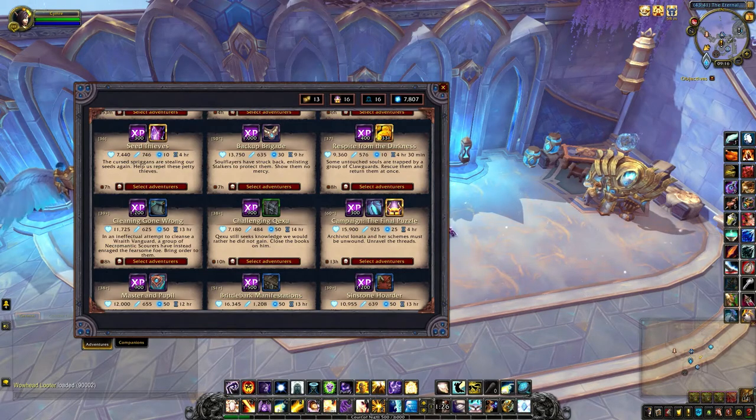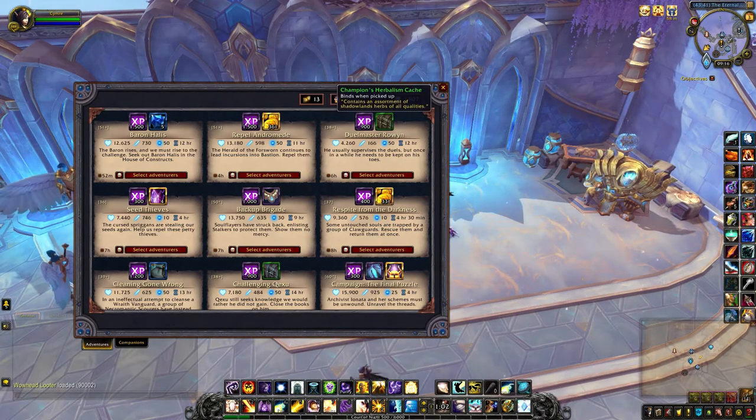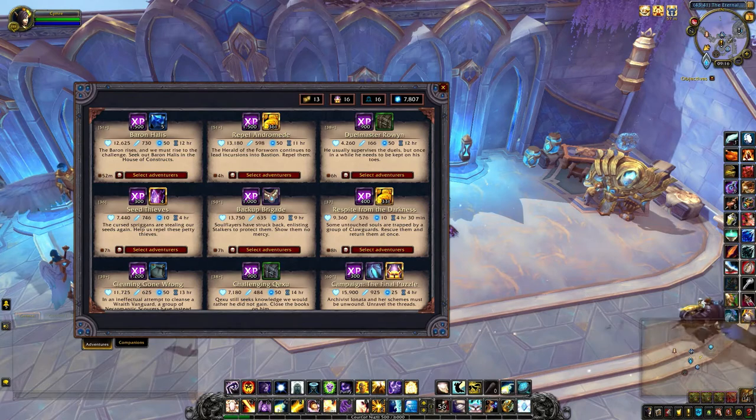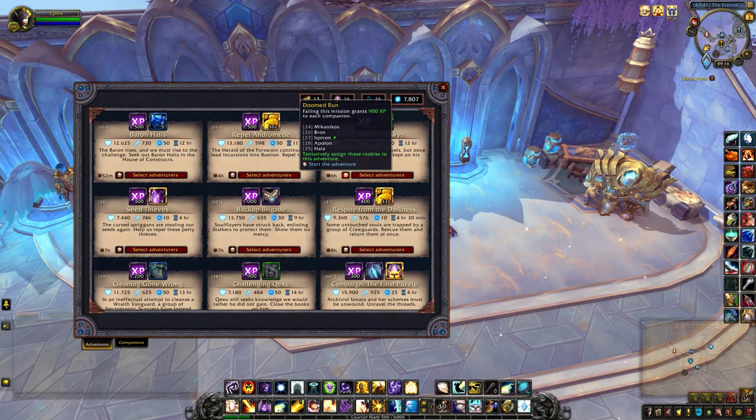I'm using two new add-ons. The first one is called Venture Plan — you've probably heard about this one already. What I love about it is that you can at a glance see what the rewards are, how much XP you get, what the other reward is, the health, the attack, how much it will cost in anima, and how long the mission will take. At the bottom you can see when it expires.